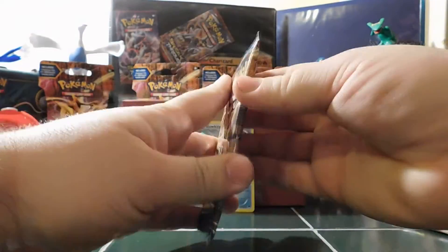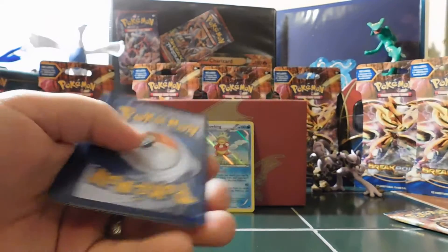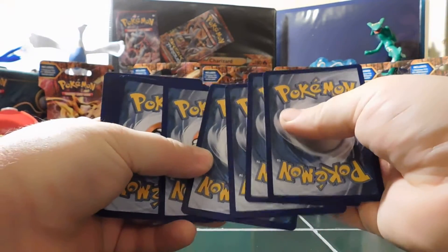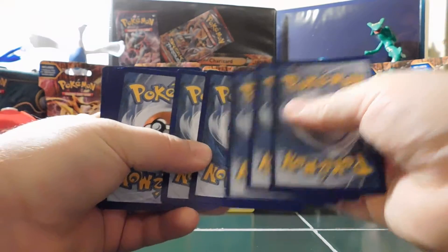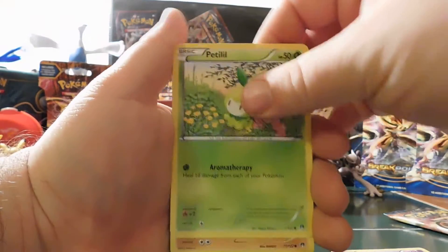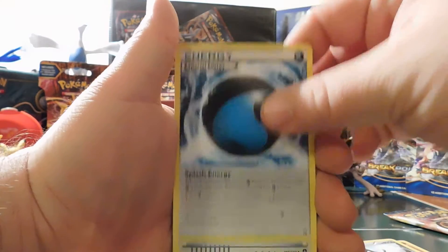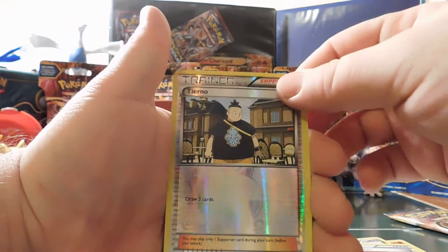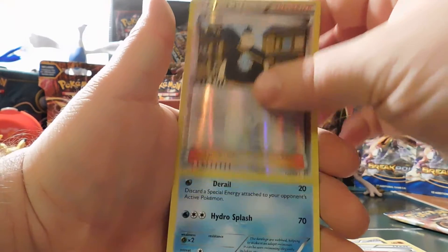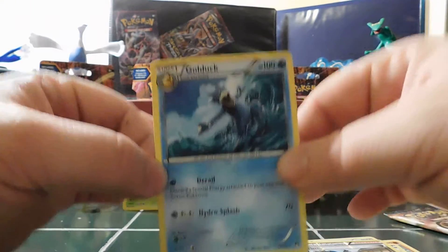Two packs left — Ninja Break. These packs are hard to open. Another code, three and two. We got a Skorupi, a Petilil, a Pancham, a Growlithe, an Espurr, a Mawile, Splash Energy, Pokemon Catcher, Reverse Holo Tornadus. And a Golduck Non-Holo Rare. I really like this Golduck card though — pretty awesome.